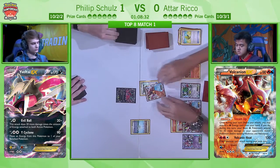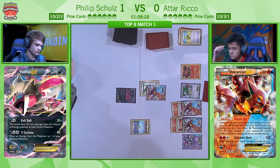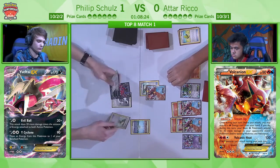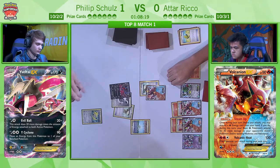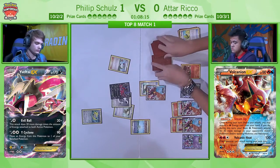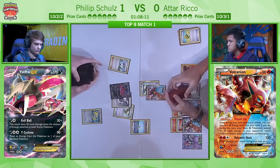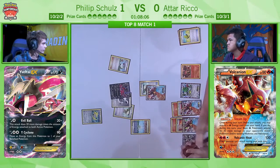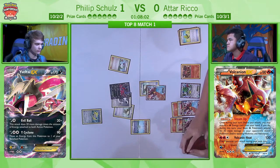That ain't happening. The only stadiums Philip is playing is his own Parallel City, so really the only way that stadium is going to be replaced is via the Delinquent that Philip plays. A really strong turn from Atar there — he also got a Max Elixir on the board, so both Volcanions are starting to be powered up. He also was able to get the non-EX Volcanion, and Fighting Fury Belts on both Volcanions. Now, this is an awkward thing Philip's had to do — he's benched the Jirachi.